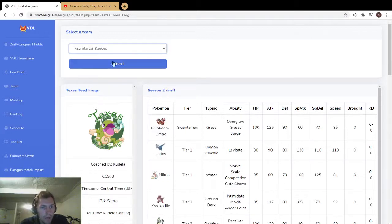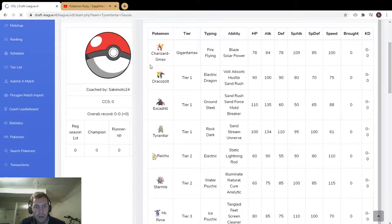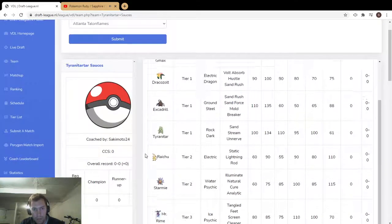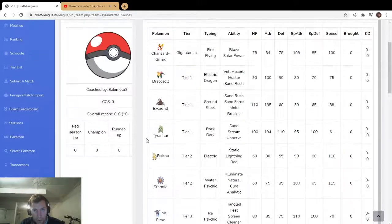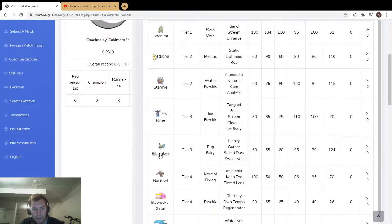Tyrant Tartar Sauces — this is Sakimoto. This is clearly a sand mode with Dracovish and Tyranitar — very scary, just like the other sand mode we saw with Gigalith, Stoutland, and Drakbish from the Scraggies. You've got Raichu and Charizard which cover Tyranitar. Rhabombee for Speed Swap — you could Speed Swap Tyranitar or even Wailord for like Waterspout stuff.